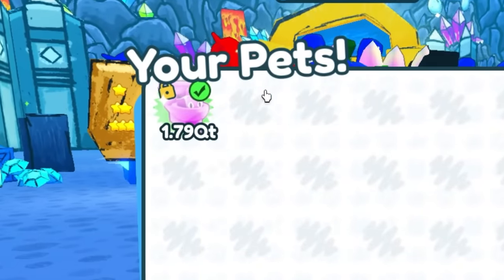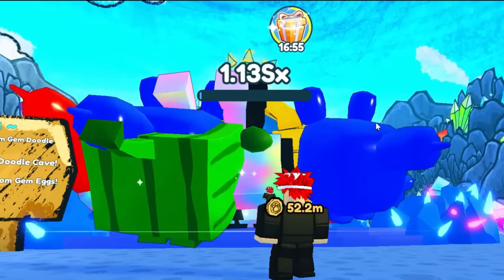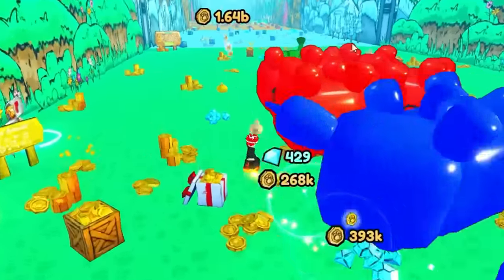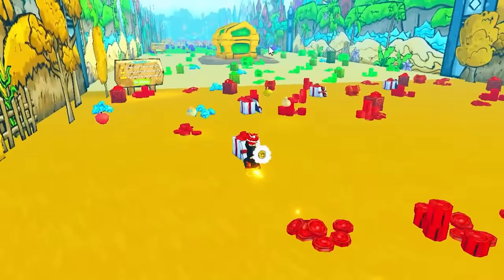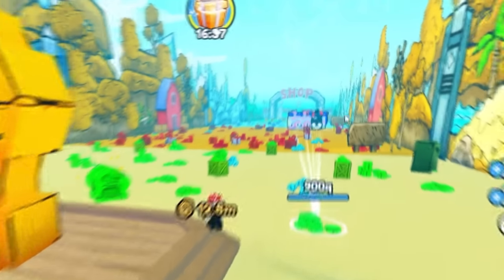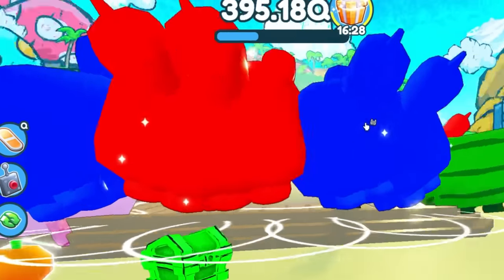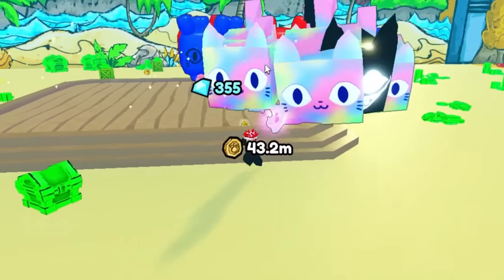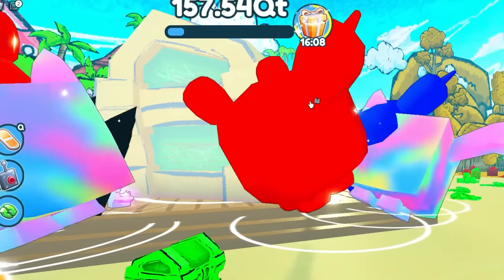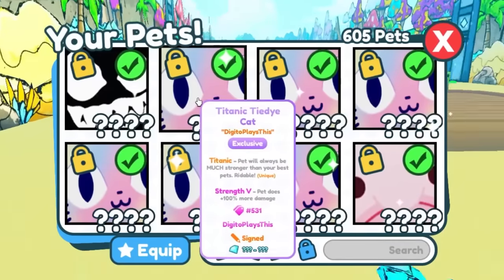If we try to break a chest with these pets, I believe it breaks a lot quicker. Titanics are obviously way, way stronger - the pet will always be much stronger than your regular pets. The strength of these pets is really good because of the titanics with the toilet cat. There are 37,000 that exist, so this pet is not extremely rare. The chest didn't take too long. It took like two seconds to break the chest before, so let's see if we can do it quicker. I think the huge pets might actually be kind of better.